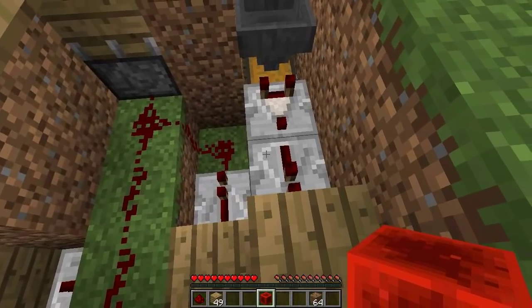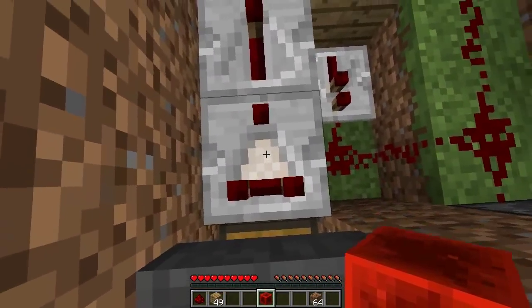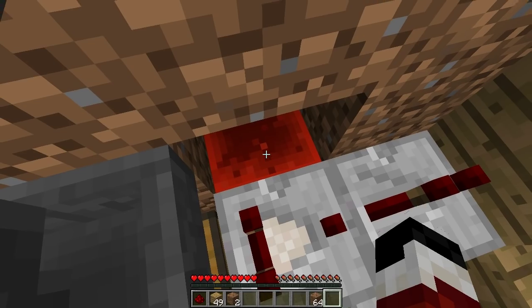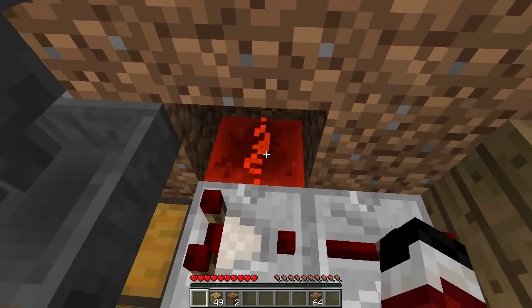One last thing: come back to the start where our redstone comparator is, dig out the block next to it and then the one under it, place a block of redstone in there and then your last piece of redstone on top of that redstone block.